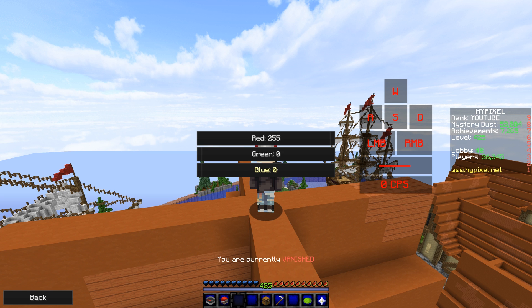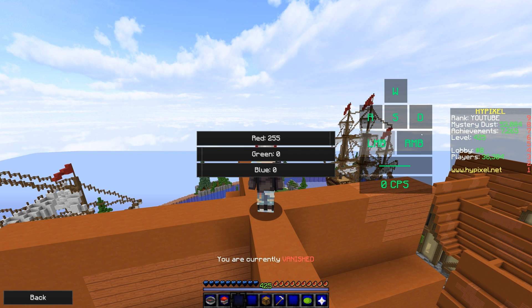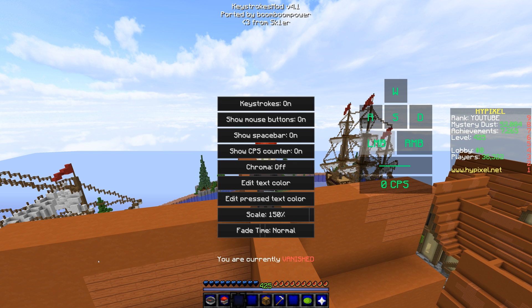But if you don't want to do chroma, you can edit the text color. Normally it's like this — I just have it on red. You can make a combination with these RGB sliders, so we'll just keep it on something green. And then the pressed color — right now it's black, but you can change that; let's make it full red. And that's that.